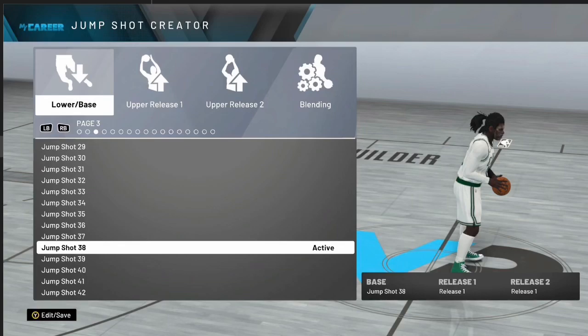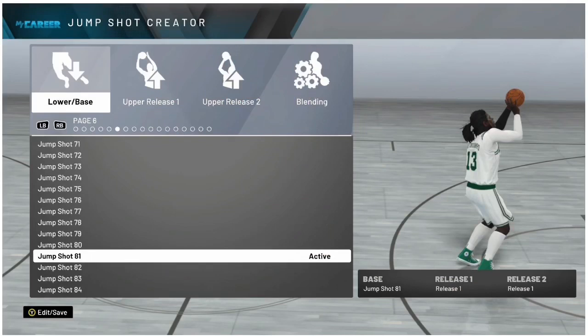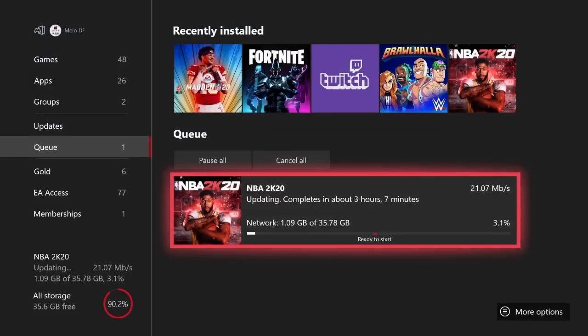For the last jump shot — number five — this is a jump shot that a lot of guards use, and that is Base 81. Jump Shot 81, or Base 81 in a custom build. Jump Shot 81 is one of the best guard jump shots — I've seen so many point guards in Pro-Am and Park use this because it's super quick and smooth. The green window for this jump shot is super high. I've even tried it on my center and greened a few shots, but for guards it's definitely the one you want to use.